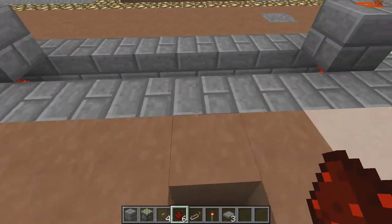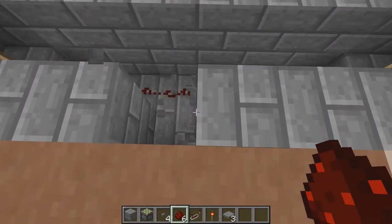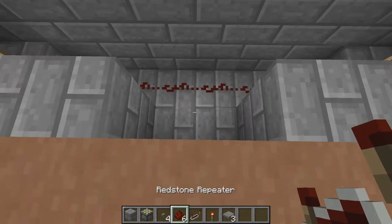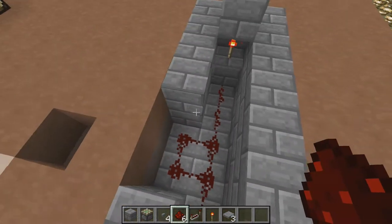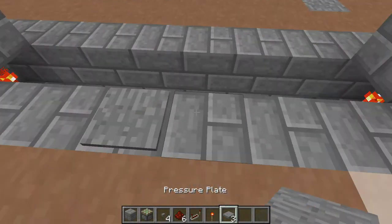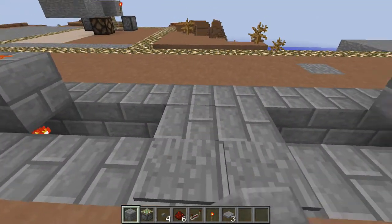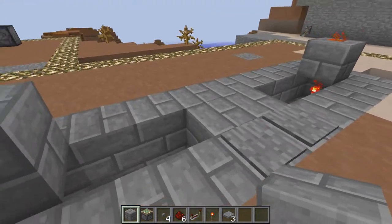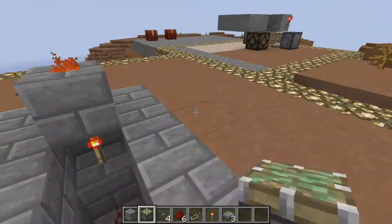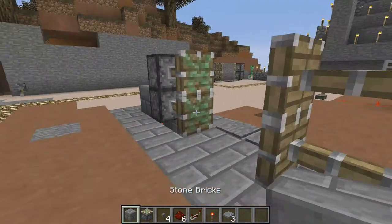If you like either a button or a pressure plate to open it, and if you like to be using a pressure plate, you need to dig down two here and put blocks on top of those, and your pressure plates — make sure those are in the middle. Then put down your walkway. Then you are going to need to put down your sticky pistons on each side, and put down the block type you want.